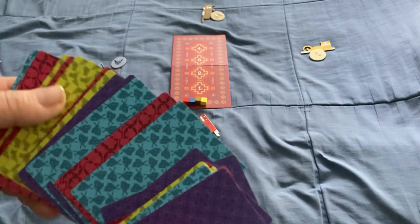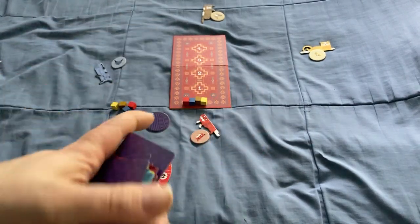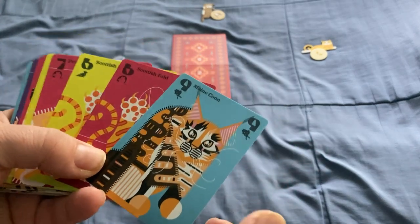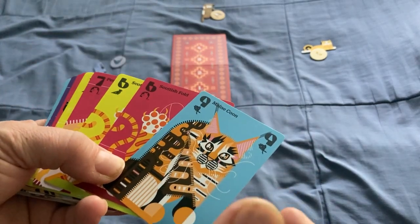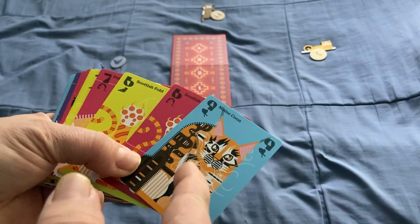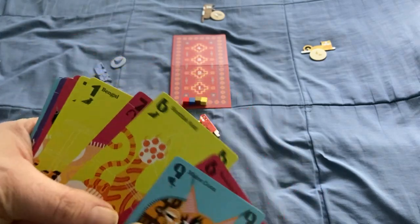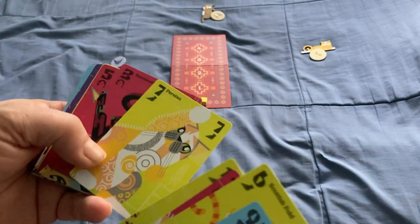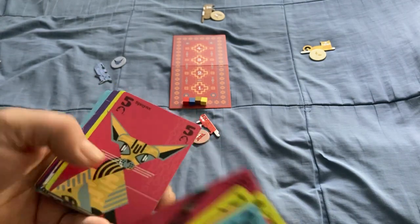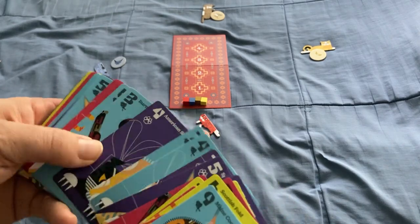As I mentioned, the purple suit is the trump suit. If you're going to play with three players, you remove all the blue fist cards. What you get on the cards is different types of cats, which is kind of cool, but they are the same number-to-number — so all the sixes are the Scottish Folds, Maine Coons are on the nines, Bengals on the ones, Persians on the sevens, and Sphinx on the fives.